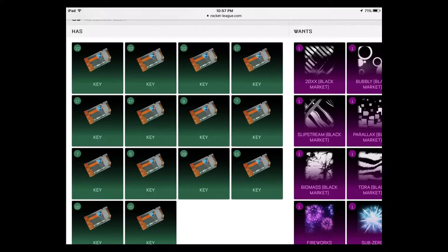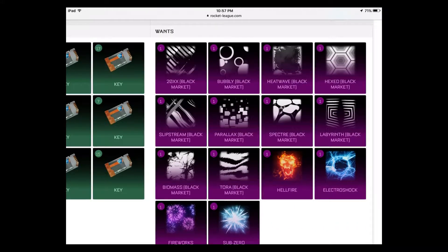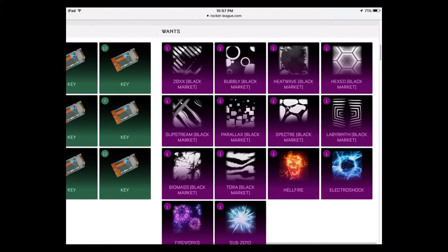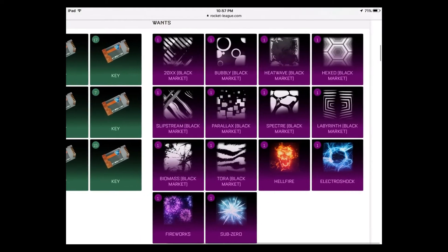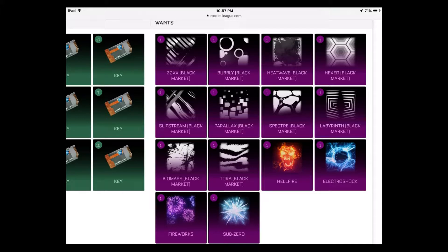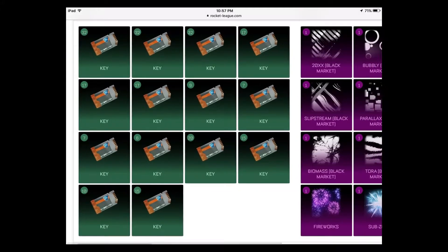Moving on — Hexed, Slipstream, and Parallax are the middle-of-the-road black market decals. They're all going for 17 keys. Again, pretty fair — add about 10 keys to their value on other platforms and you've got it.